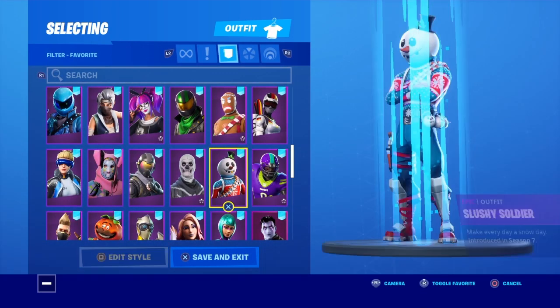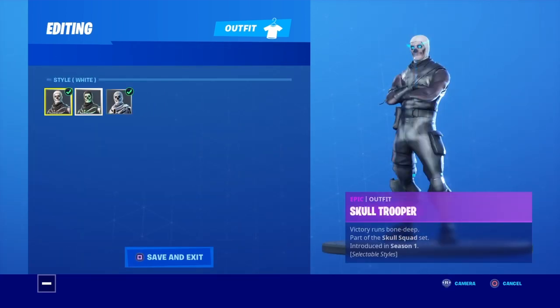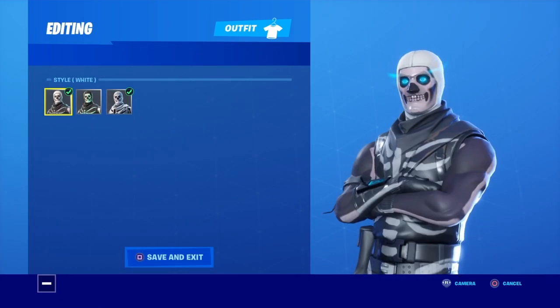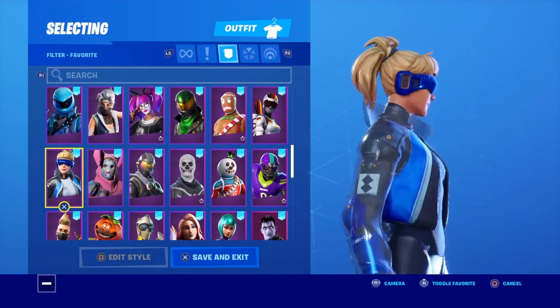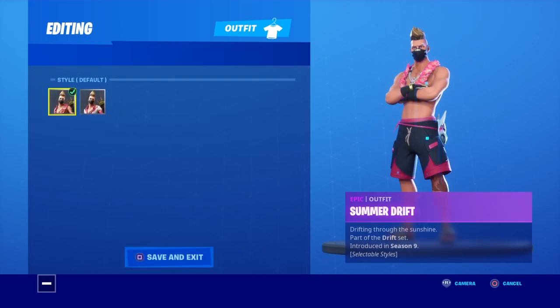And I almost won! Slushy Soldier, Skull Trooper with three styles — I don't know, they're both good. I feel like the blue thing around his eyes kind of ruins it, I don't like it as much. Rogue Agent, Raider, Neo Versa — another rare exclusive skin, not as rare.